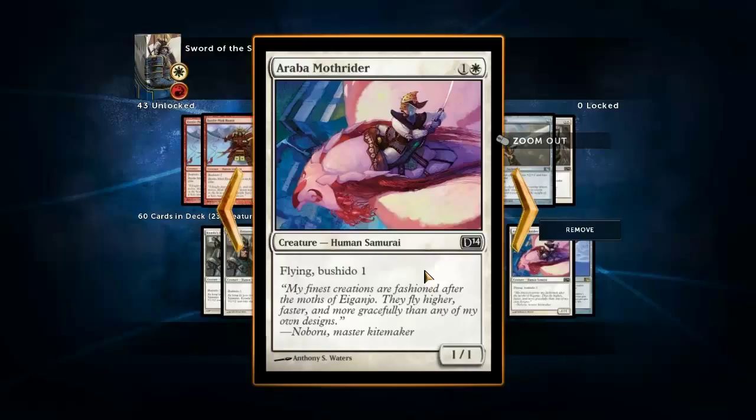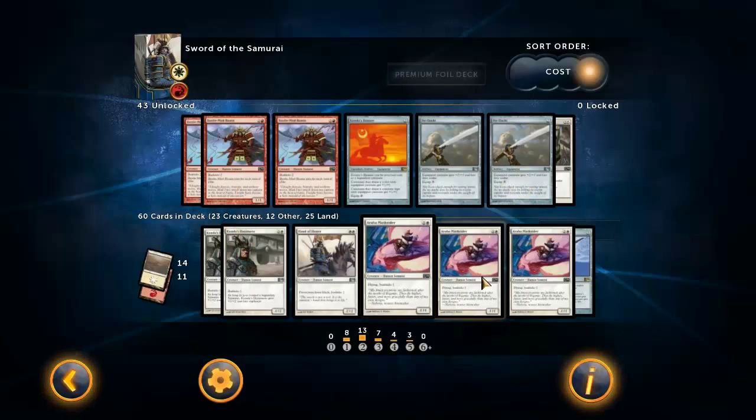We've got Araba Mothrider. I don't really care that it's just a 1/1 - I care that it's a flying creature. It gets past spider dudes, and if you've got a sword equipped, that's pretty nice.